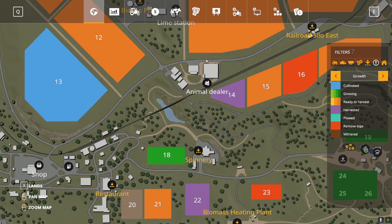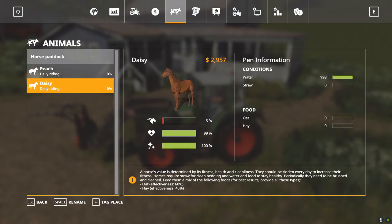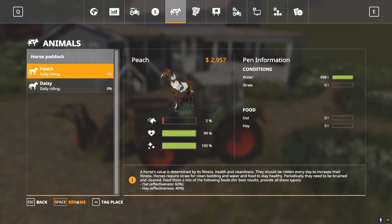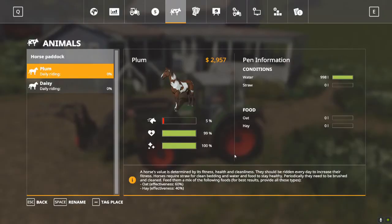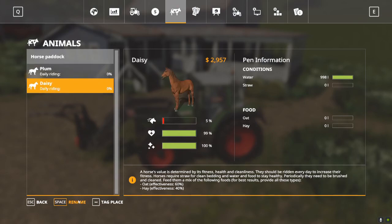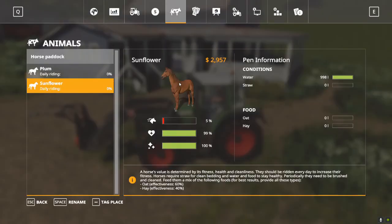If we go to our main menu and click the little cow icon, it shows us the animals we have broken down by location. We've got the horse paddock, and we can see they've already been named — one is Peach and the other is Daisy. I don't like the name Peach, so I can rename this horse to Plum. And since we've got them in the sunflower field right now, we're going to call that horse Sunflower.